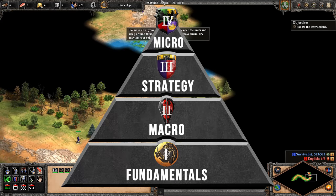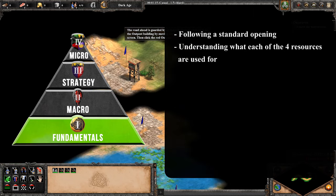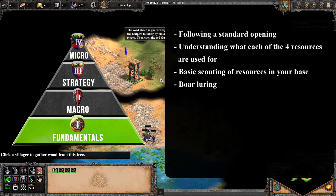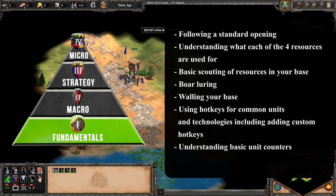I've come up with four major categories based on how important they are. At the foundation, we have fundamentals. This includes following a standard opening, understanding what each of the four resources are used for, basic scouting of resources in your base, boar luring, walling your base, using hotkeys for common units and technologies including adding custom hotkeys, understanding basic unit counters, and using a control group for your scout.